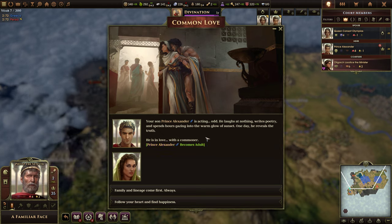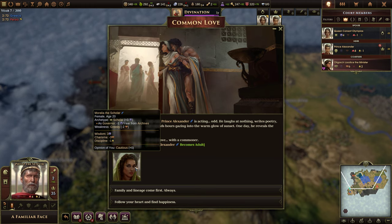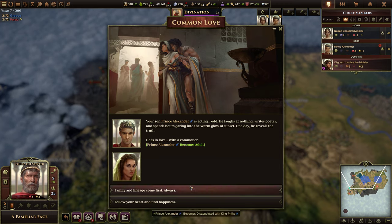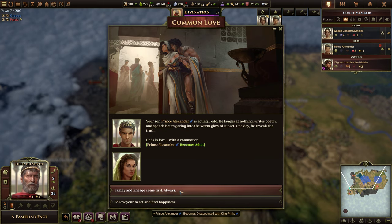Your Prince Alexander is acting odd — he laughs at nothing, writes poetry, and spends hours gazing at the warm glow of sunset. One day he reveals his truth: he's in love with a commoner. He becomes an adult at 19. The woman is 20. Family and lineage come first, always. Let's teach him some discipline.